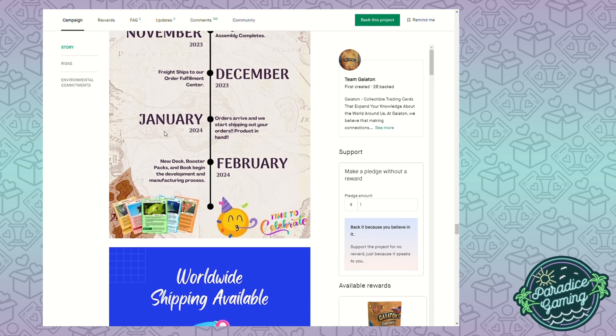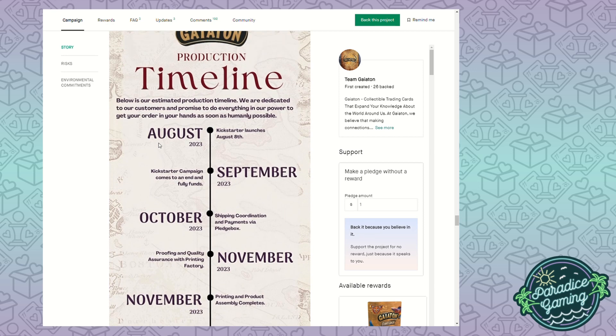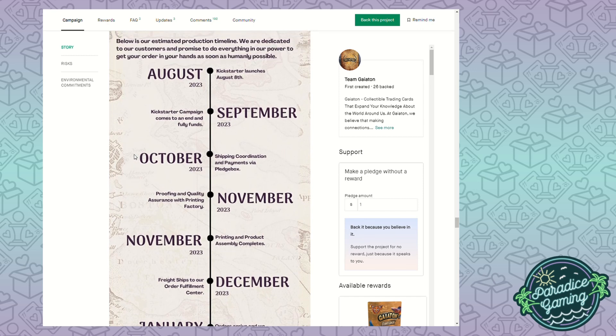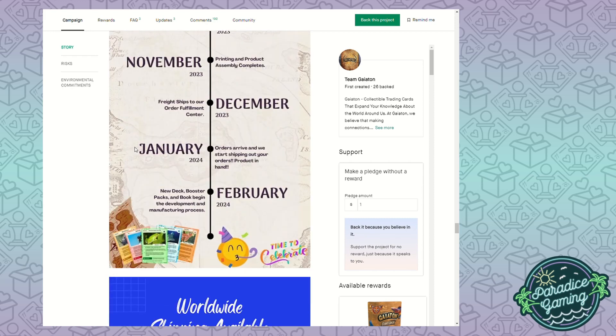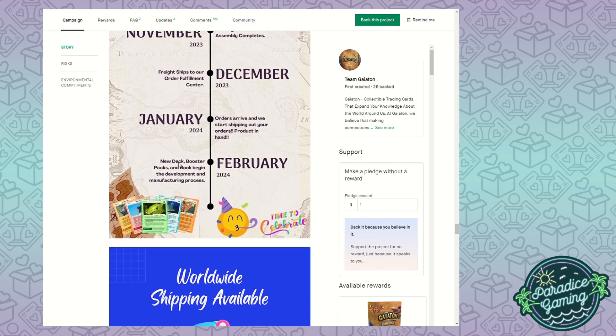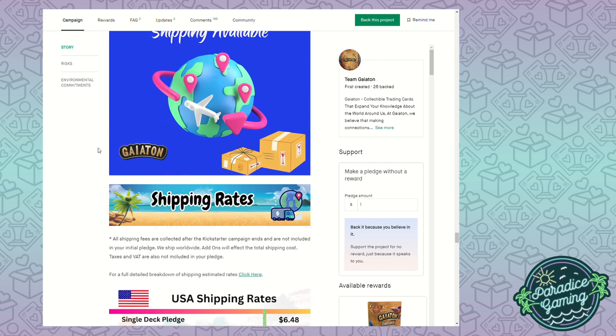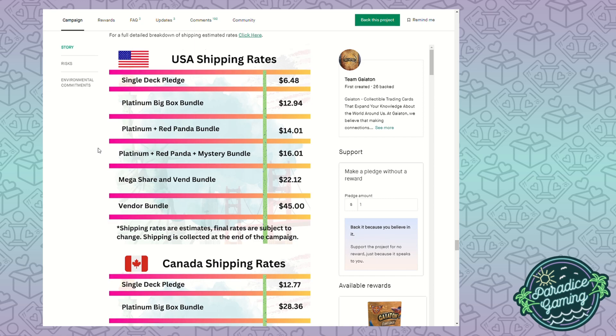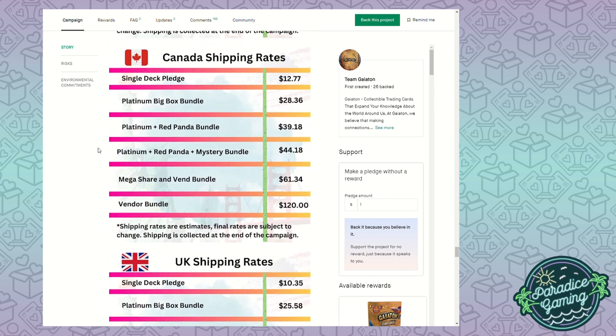January is when orders arrive and they start shipping to your houses. In February, new deck booster packs and book development begins - they're already going to the next wave of products in February. Hats off to them if they pull this off. Given that it's a very streamlined set of products and they know exactly what everything is, there shouldn't be much issue. Hopefully by January the items will be arriving at your houses, and when February comes around you're ready for the next row of products - really quick and efficient. Shipping rates are listed and appear to be fairly priced for USA, Canada, and UK, and they do ship worldwide.